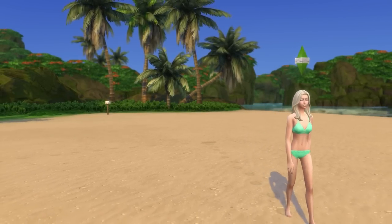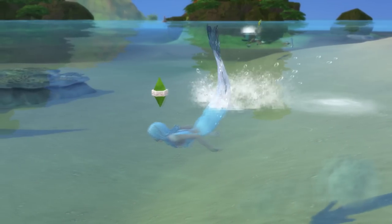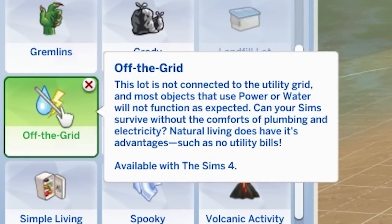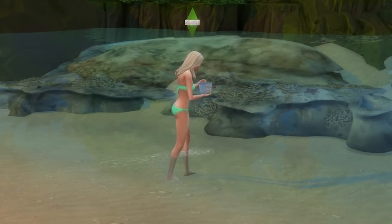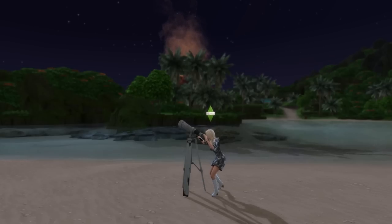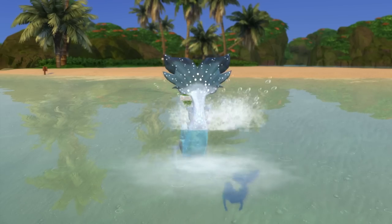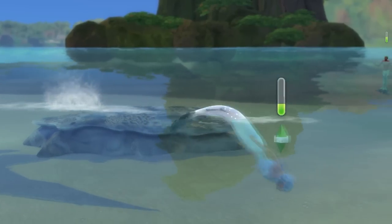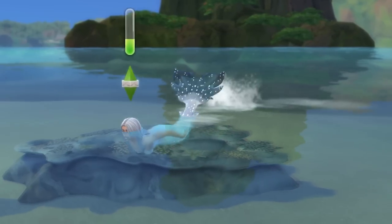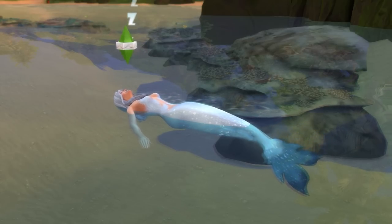We're going to start off with an off-the-grid mermaid who's living their best tropical paradise life without access to electricity and tap water, unless of course you produce it yourself. Not only does living on an island scream off the grid, but mermaids also have some very handy abilities that help them with this lifestyle. Notably, their hydration need can be replenished from swimming in the ocean, and mermaids can sleep on water, essentially eliminating the need for a bed.